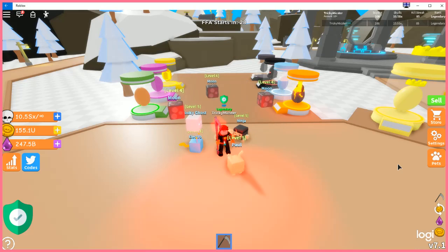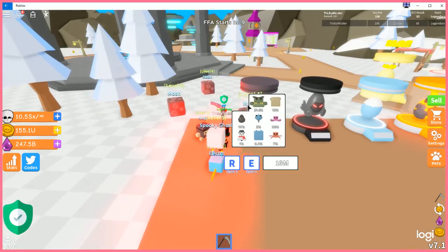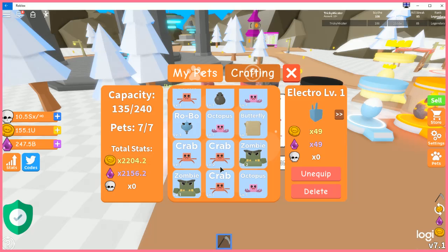Welcome back to another Tricky Mess video. Today we are checking out the update for Reaper Simulator. They did just come out with update 7.1 — it was 6.5 or 6.6 for the longest time. They did add in a new set of pets, and as you can see I do have an Electro equipped. I didn't level it up or anything, so my stats did go down, but honestly these new pets are not the greatest.